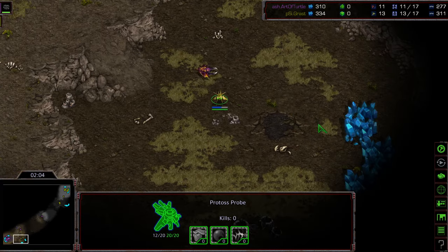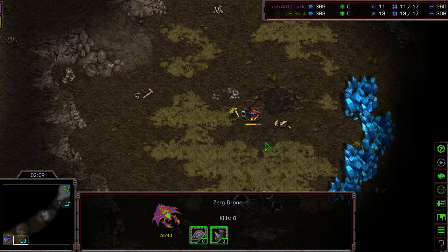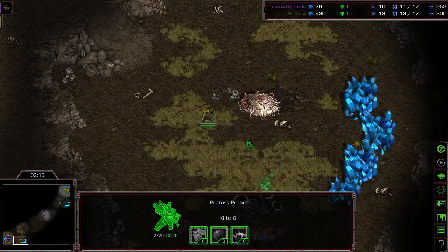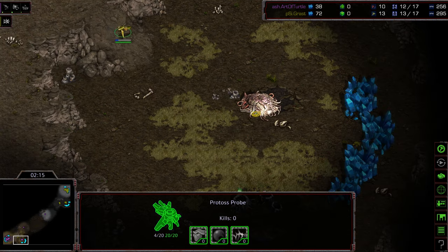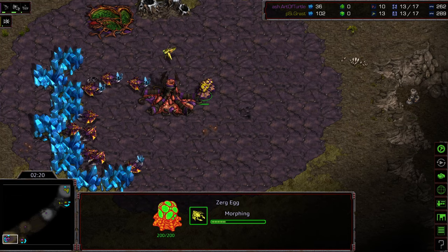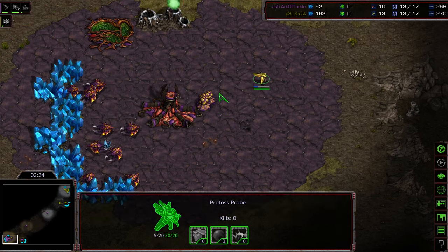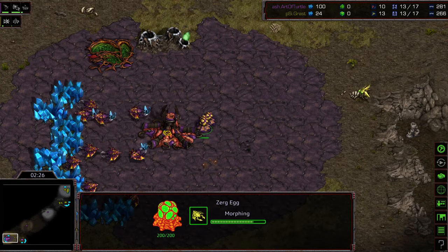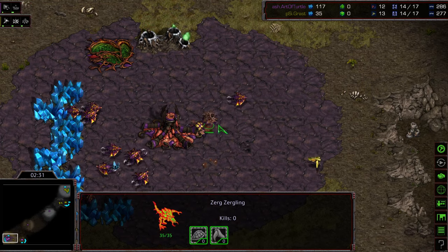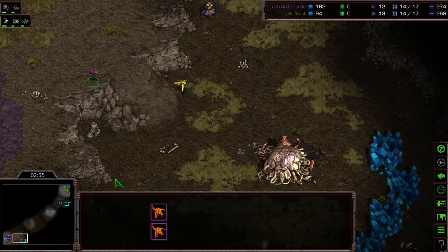And this is what I'm talking about — that probe harass. Is he going to get it down? No. Nice disruption from Grast. He's already done significant damage, but Art of Turtle was able to get the hatchery down on the pull-away. One thing you want to do with probes is pull away to repair those shields, but as he pulled away, Art of Turtle was able to sneak it down. As a result, he's only building two Zerglings to chase down that probe scout, otherwise just sticking to pumping drones.